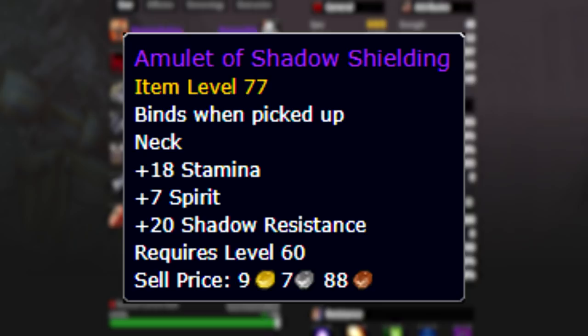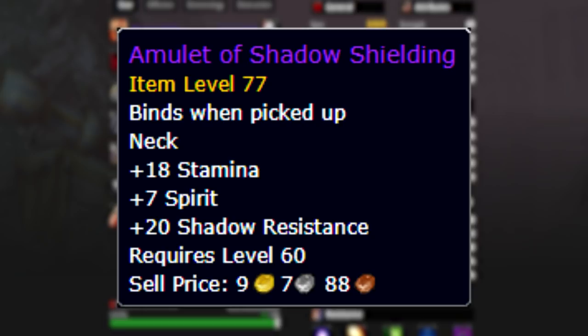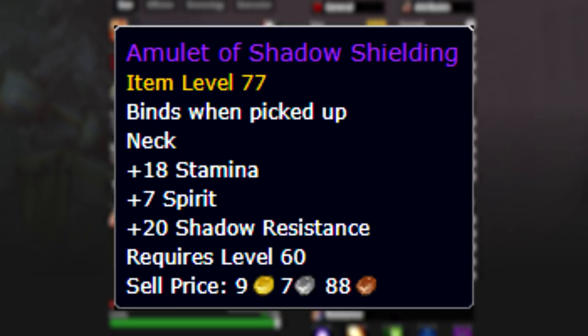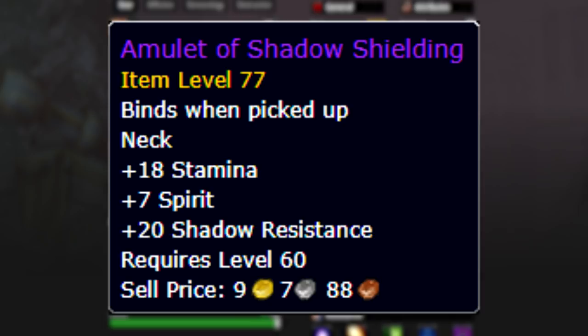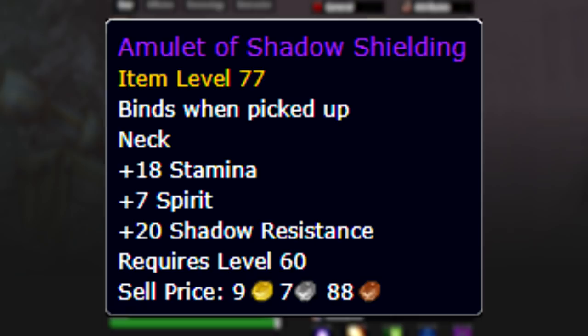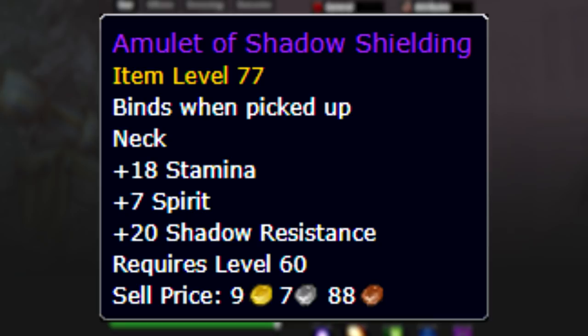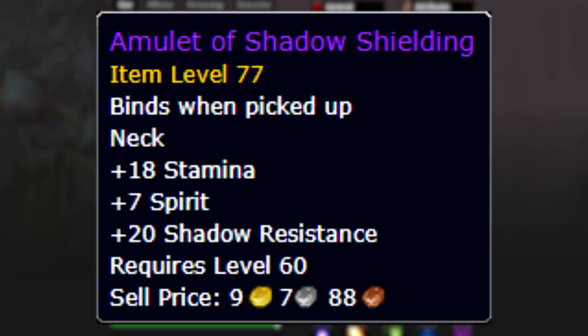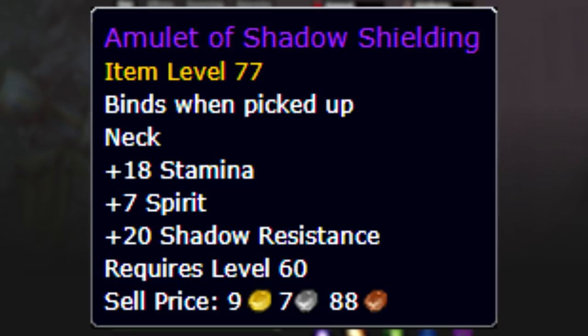Part of the Scepter Quest Chain for opening the Ahn'Qiraj gates, this is the Amulet of Shadow Shielding. This is going to be the best amulet you can use for Twins tanking. So if you know that you're going to be the warlock doing it for your guild every single week, maybe you can tell your guild you'll be the designated shadow tank - try to milk the guild for your services a little bit. If you are going to be that dedicated warlock, this is something worth picking up and getting that quest done. The quest is a pain, yes, it's going to take you some time, but once you get it done you're going to sit on this necklace and never replace it throughout Phase 5.